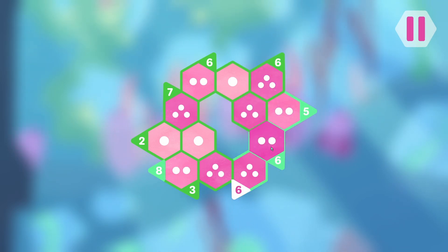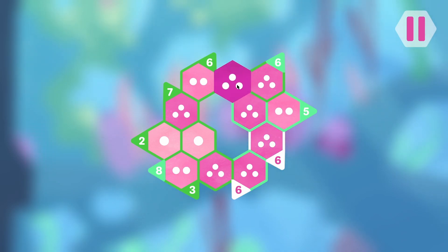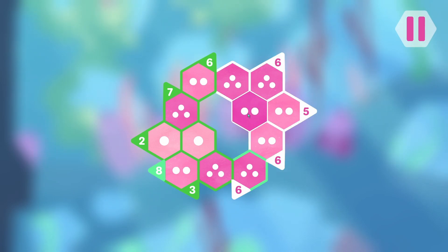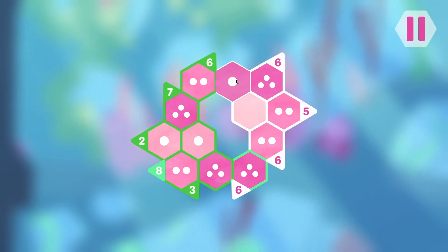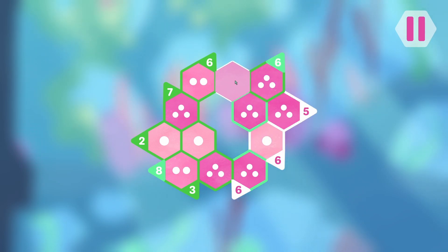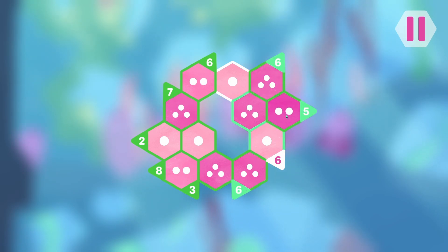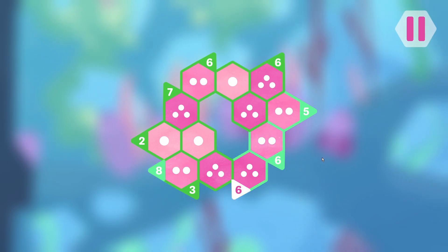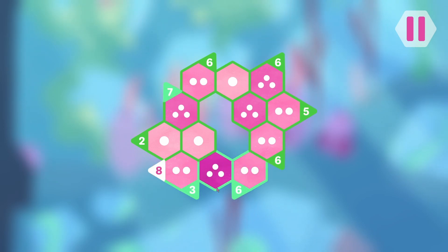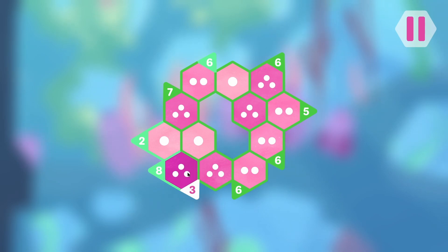So you've got to be... Oh no. That has to be six. This one can be anything. So this one has to be three. This one can be two. So this one has to be two. Didn't I just say I was very good at this? That can't be three — it has to be two.